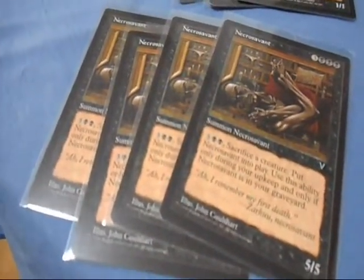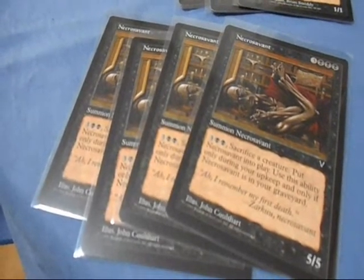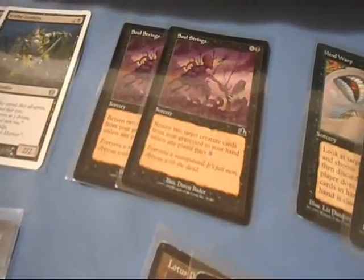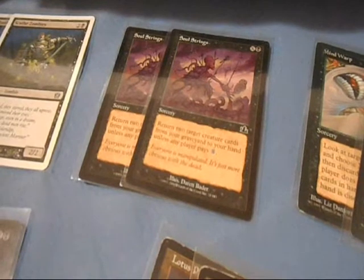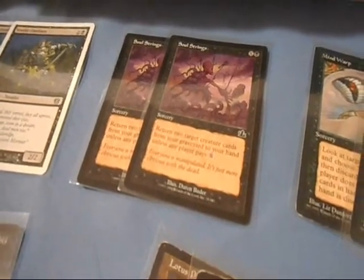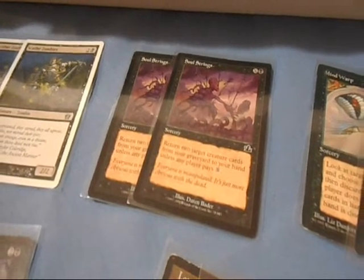Necro Savant costs six to bring out, but it is a 5-5. You can sacrifice a creature to put Necro Savant in play - very useful. Soul Strings is a Sorcery that costs X-1 to bring out. It returns two target creature cards from your graveyard to your hand, unless any player pays X. Your opponent's probably not going to want to pay a lot to bring them out, so this kind of helps you.